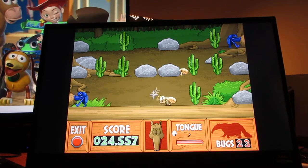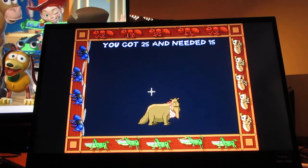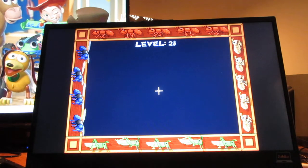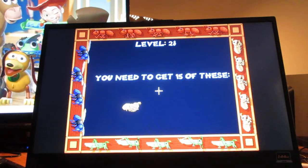Cactuses are very prickly — it's worse than getting splinters. You got 25 and needed 15. Good job! Level 28! You need to get 15 of these, 9 points!